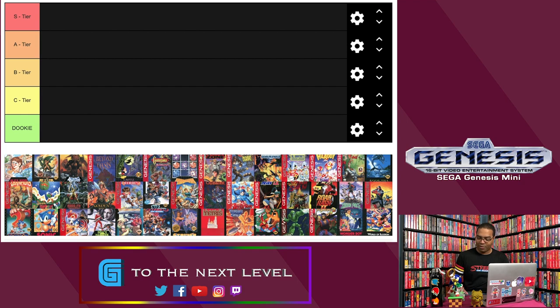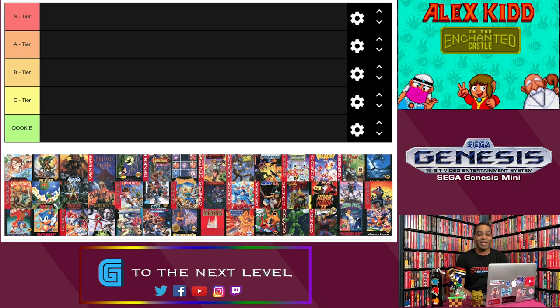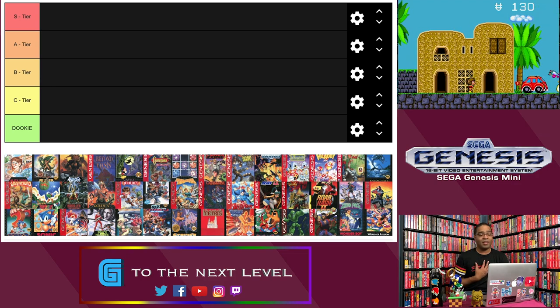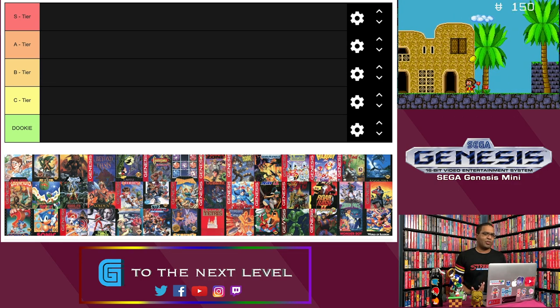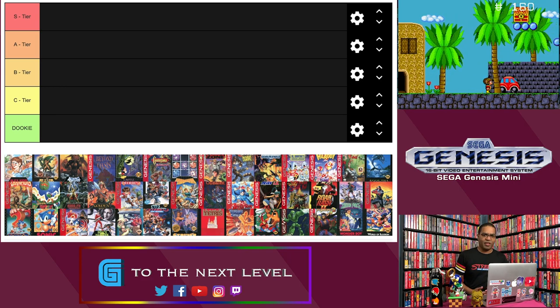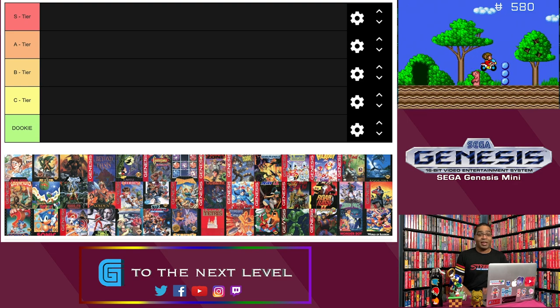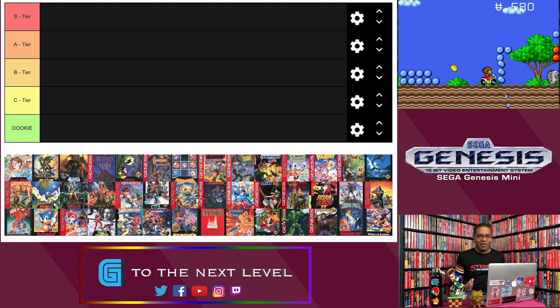First up in release order is Alex Kidd and the Enchanted Castle. Alex Kidd is a heavy one for me — I love him as a character, I thought he was great, kind of the Sega mascot that didn't really get his due, among others like Opa Opa and Ninja Princess, the ones pre-Sonic. His Master System games are great, especially Alex Kidd in Shinobi World.